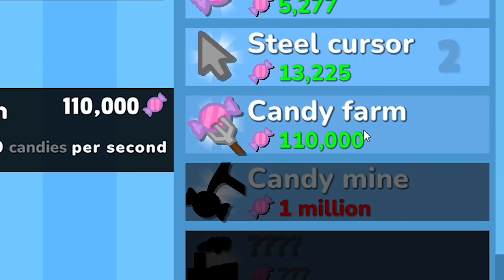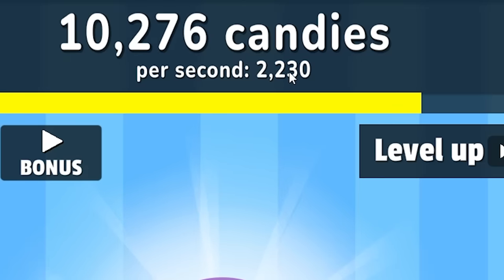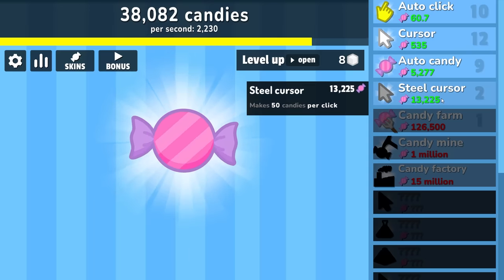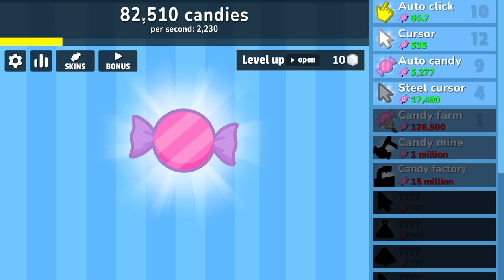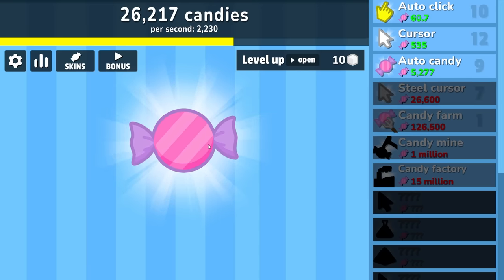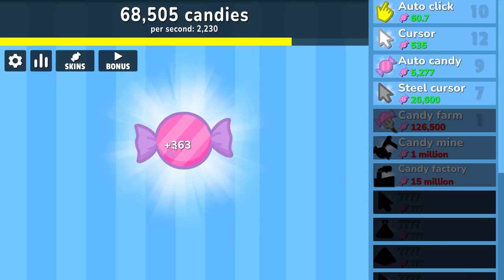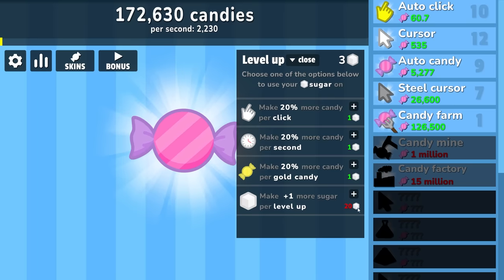We can also buy the candy farm — that's going to give us 2,000 candies per second, so we went from 230 to 2,230. We're making about 10 times as much as we just were. So I'll probably buy a few more steel cursors because we can certainly afford it. We're up to 360 per click. I'd better buy the more-per-level-up upgrade. Now we're getting three sugar lumps every time we level up. The next one costs 15 — at three per level up it wouldn't be hard to get that.